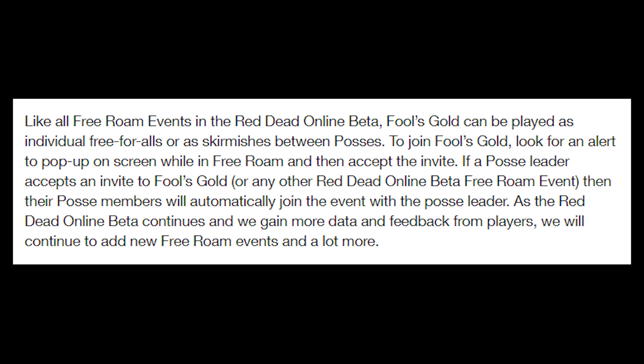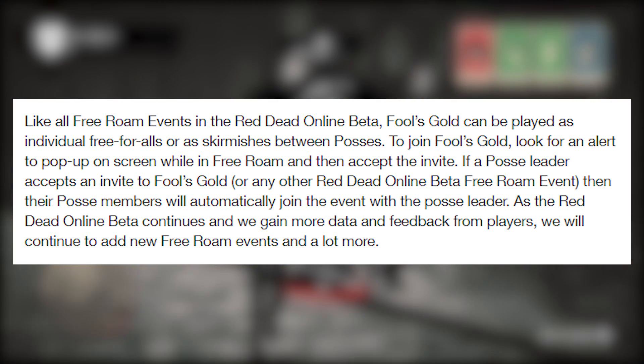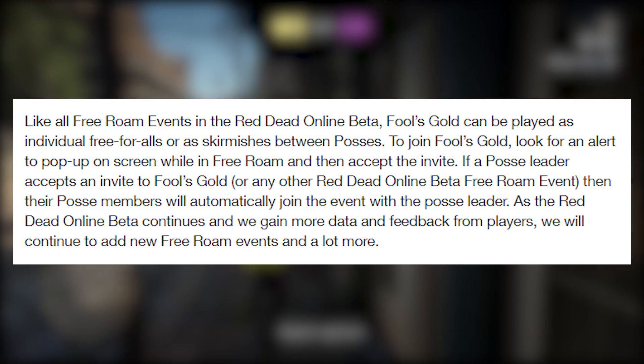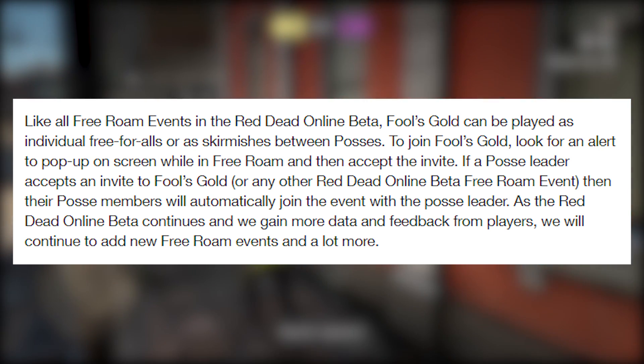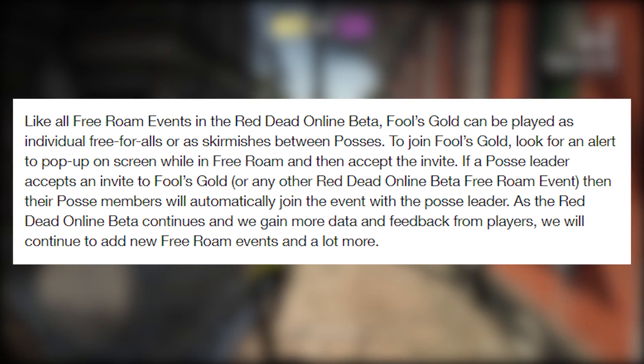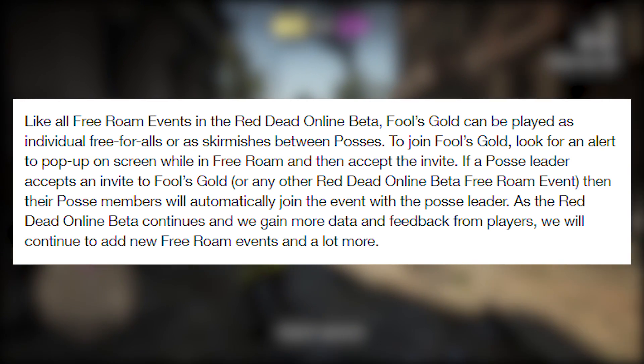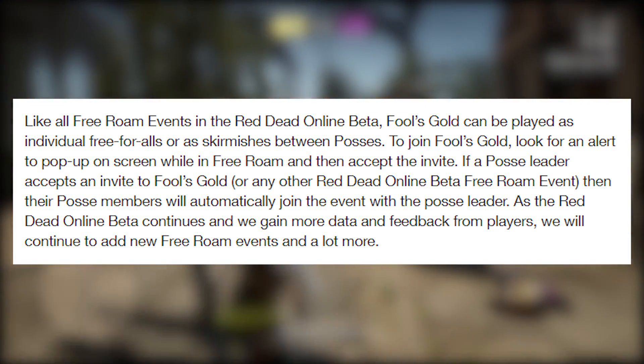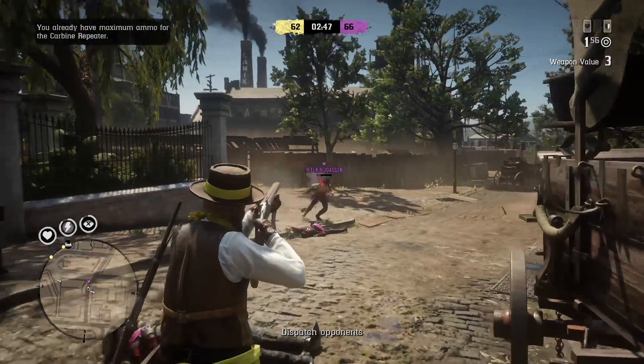Like all free roam events in Red Dead Online Beta, Fool's Gold can be played as individual free-for-alls or as skirmishes between posses. To join Fool's Gold, look for an alert to pop up on screen while in free roam and accept the invite. If a posse leader accepts an invite to Fool's Gold or any other free roam event, their posse members will automatically join with the posse leader. As the beta continues and Rockstar gains more data and feedback from players, they will continue to add new free roam events.